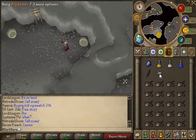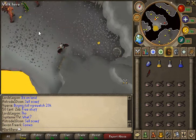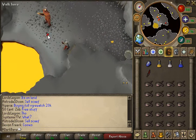I usually like to pick up the big bones and bury them for a little prayer experience. I would say their most common drop would be big bones with coins and a gold charm.